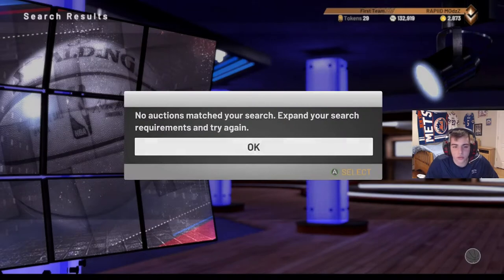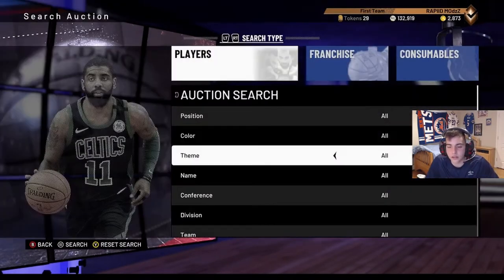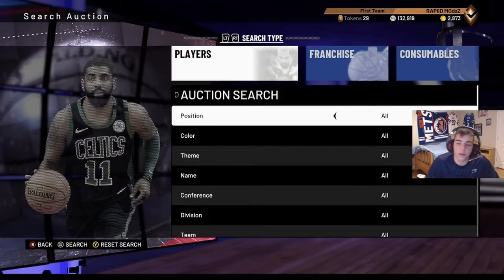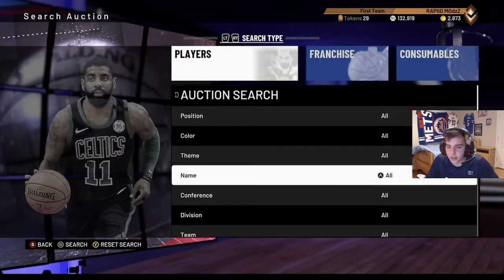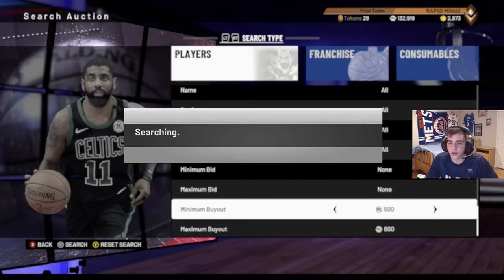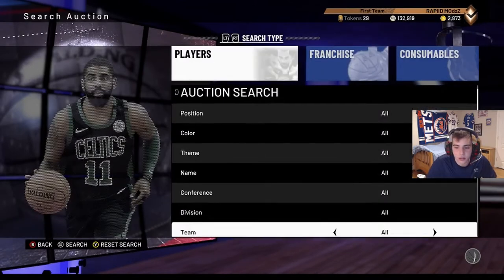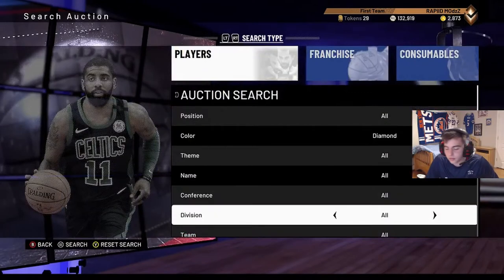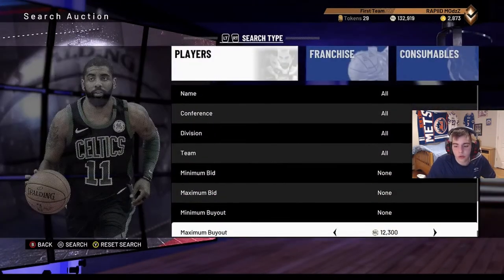Another snipe filter - I always show this one. It's kind of dry, I never get anything on it, but if you get something it's huge. I found D'Angelo Russell diamond for 500 coins. It was gone in a second - someone got it before me and that got me so pissed off. I found a diamond D-Russell for 550 coins and I didn't get it.